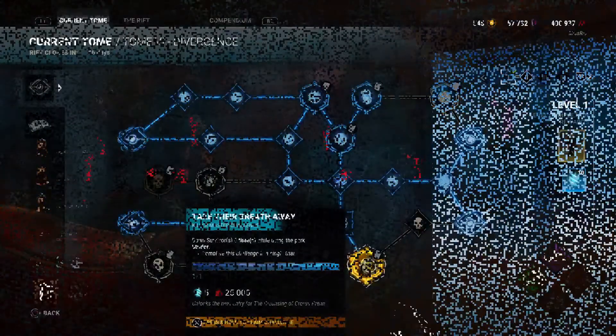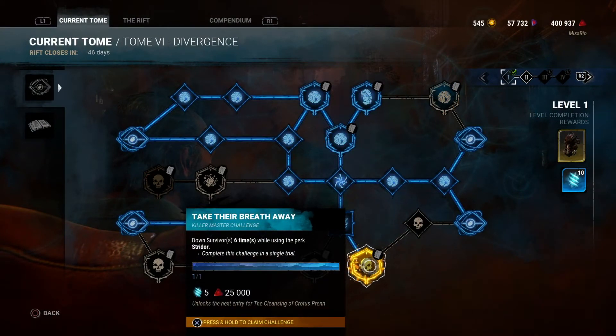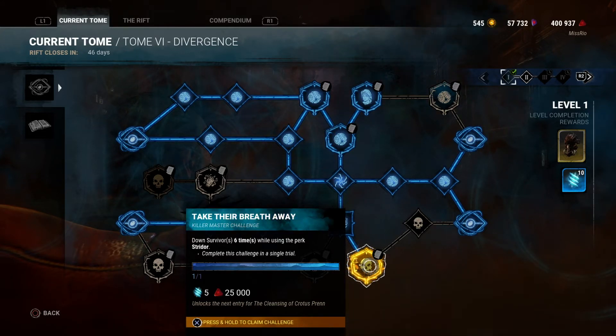You just have to do it six more times. And here we go — Take Their Breath Away: down survivors six times while using the perk Strider and do it in a single trial. Done!